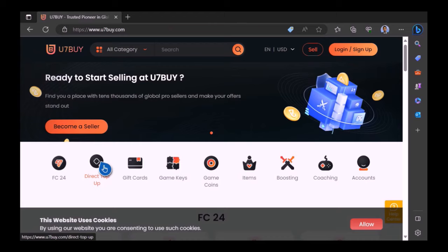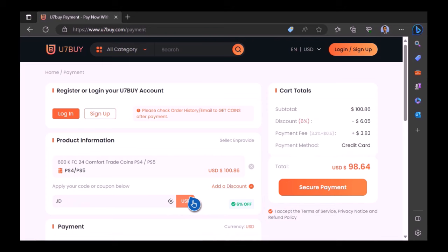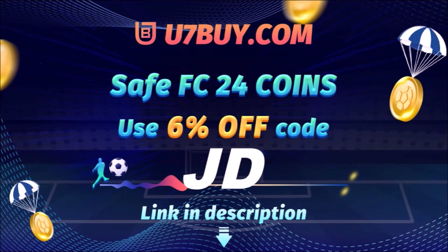Want to use icons like me? Of course you do. Well check out usandbuy, it's the only place JD Gaming uses to ever buy his FIFA coins. It's fast, cheap and reliable. Make sure you use JD for 6% off, link in the description.